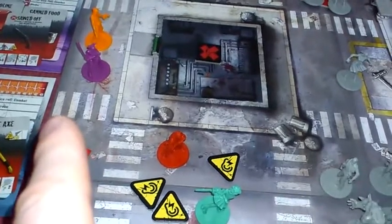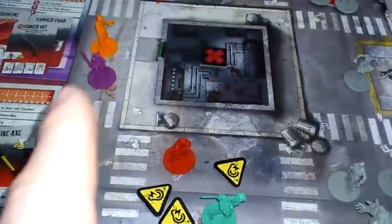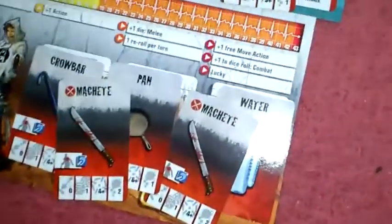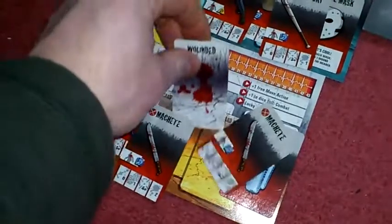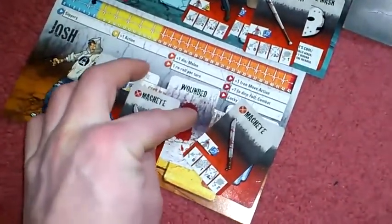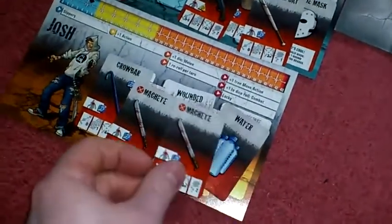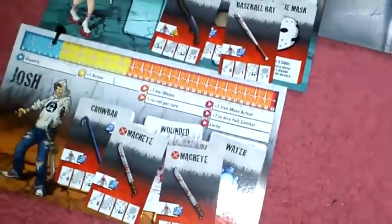So what I'm going to do — I'm still going to have the zombie off the board, but I'm going to give Josh a wound. He's got five items, so you have to get rid of one. I'm going to get rid of his pan. That's the advantage of having those sort of things in your pack. If he'd had one space available, he wouldn't have had to have lost anything. But Josh has now got a wound. So that's just clarified that.